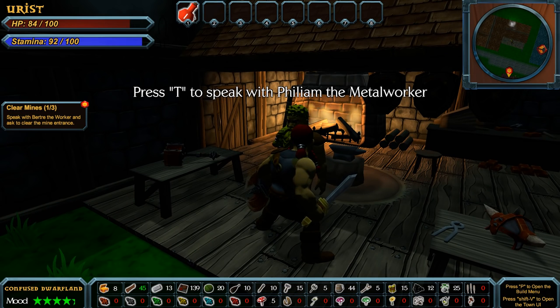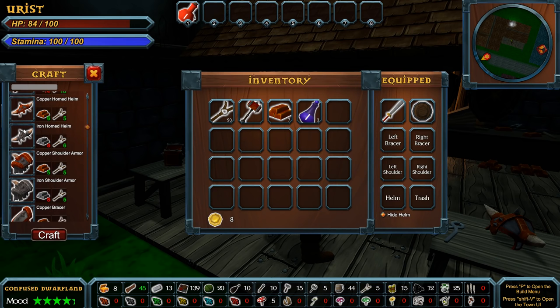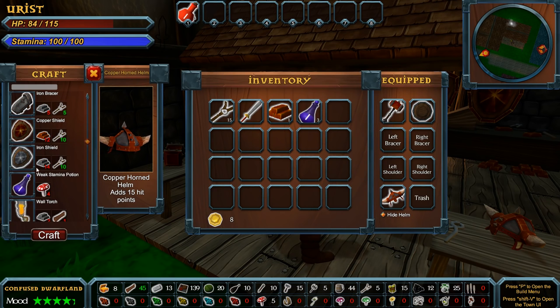I'd like to craft some more. There she goes — now she's going. I would like to make some shoulder armor — I want a helmet. Let's make one of those and put that thing on the head. A hammer does do more damage — 38 versus 25. So there we go, now we've got our proper weapon. Much better.